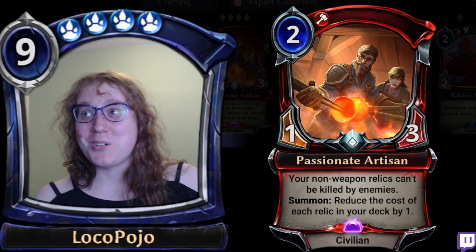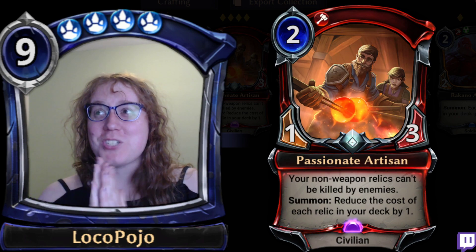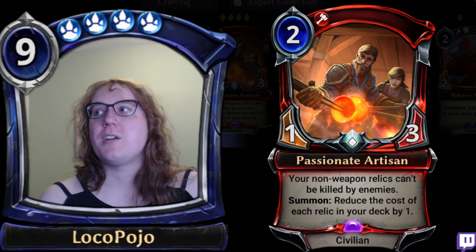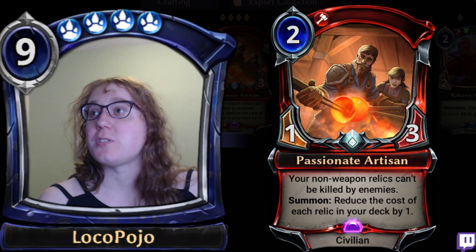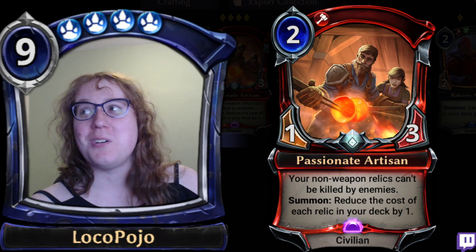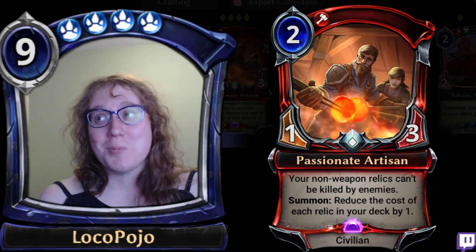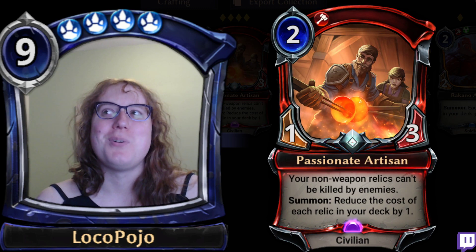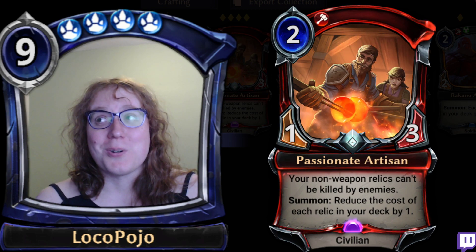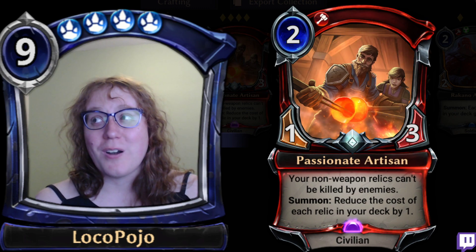Hello everyone, welcome back to the Eternal Card Breakdown. My name is Em and we are live here to talk about the new chapters of Eternal and the new cards being released. We have a new four-part set of chapters focusing on Sil, the Usurper to the Cabal, starting from Youth. There's a new bundle with some new art for what will hopefully be a new Sil at the end of the month. But first, we have another card which might be the most exciting promo we've seen so far.